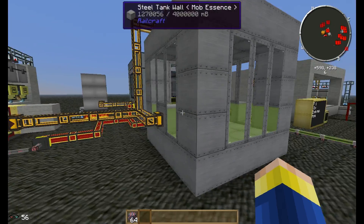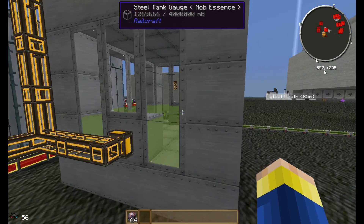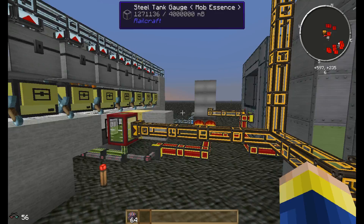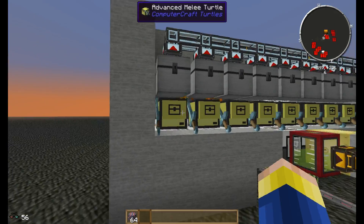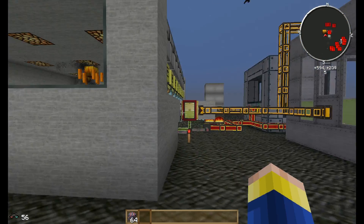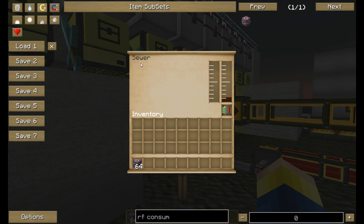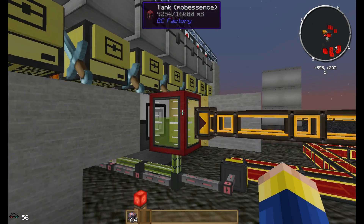I'm storing the mob essence in this tank. The reason I get more mob essence out of this than I use is because these blazes generate so much experience. It takes 150 millibuckets of mob essence to spawn a blaze, and when their experience goes into this sewer, I get way more than 150 millibuckets back. So that's why I get the output.